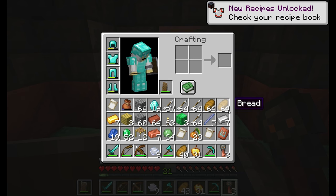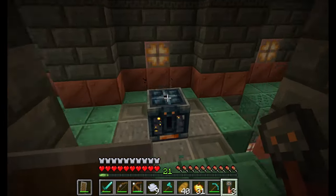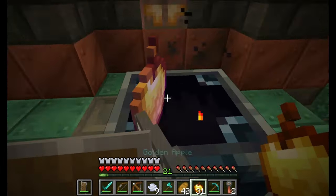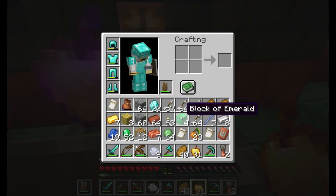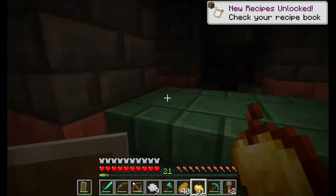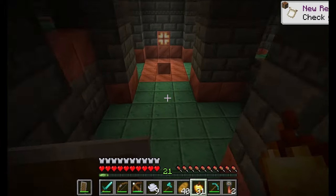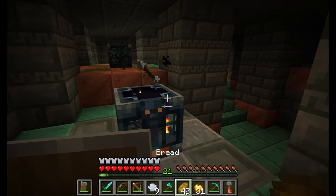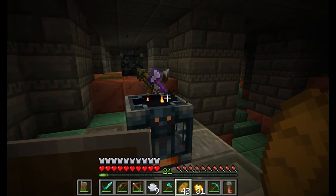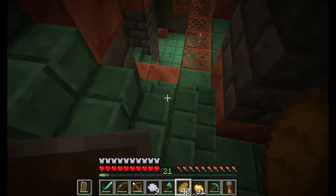To wrap things up, let's talk about the update's overall theme. So far 1.21 is a dungeon update — basically the entire update is the crafter and the trial chambers, which are basically dungeons 2.0. A dungeon update needs new different types of dungeons to fight your way through, new mobs to fight, and new loot to find. So far 1.21 has some of that, but in a really small quantity. I think we need at least one more structure with other new types of mobs and new loot.